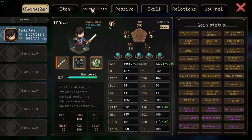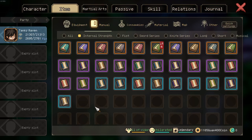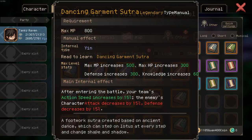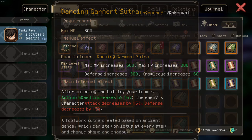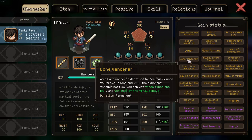Now first up we will get to honorable mentions. The first is a manual I do not possess — the Dancing Garment Sutra. The issue with this manual and why it didn't make my list is it requires allies and mostly buffs allies. However, allies mostly suck and are not worth running. Running solo, on the other hand, will grant you the lone wanderer trait forever, allowing you to take advantage of this trait doubling your damage.